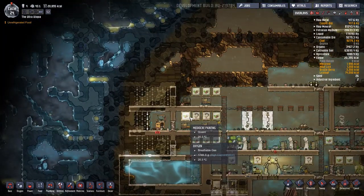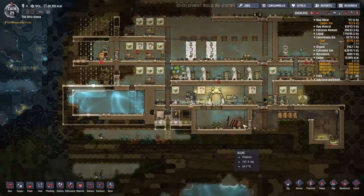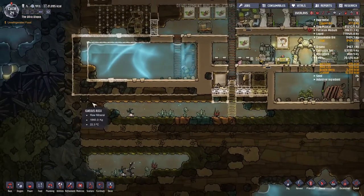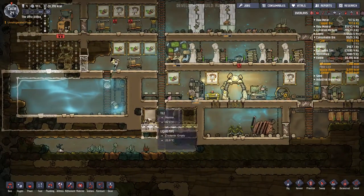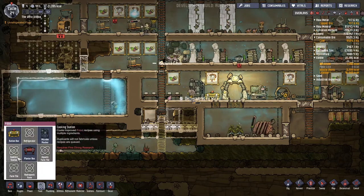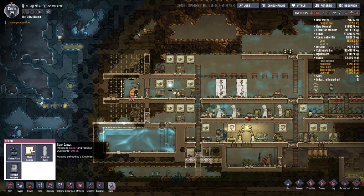Okay so all these crude paintings probably need to come down. Let's deconstruct and deconstruct. We're probably going to dig this entire area out and start working on farm and kitchen. I've noticed that the cooking station comes with many many ingredients that can be worked with now, so we're going to try and make that a thing.